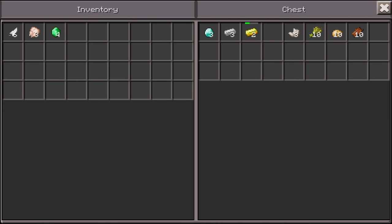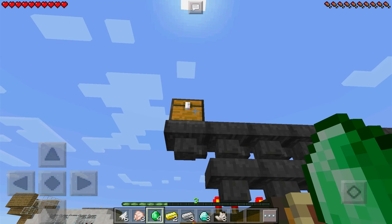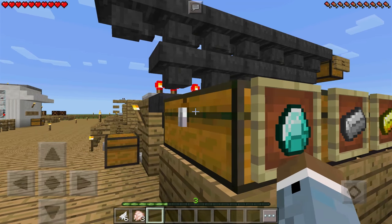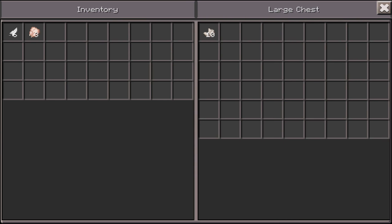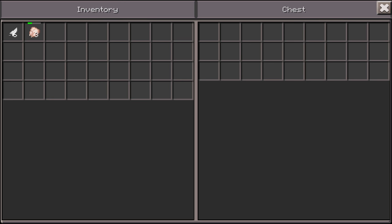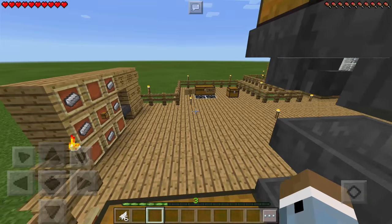Last but certainly not least, we have an item sorting system using redstone. You can set it up for any type of blocks or items you need. Basically you add items into the top chest and it sorts them into the proper category of chest. I've got diamonds, iron ingots, gold ingots, and emeralds each in their own chest. If you put something that doesn't fit any category — like chickens — it ends up on the other side. Very very cool.